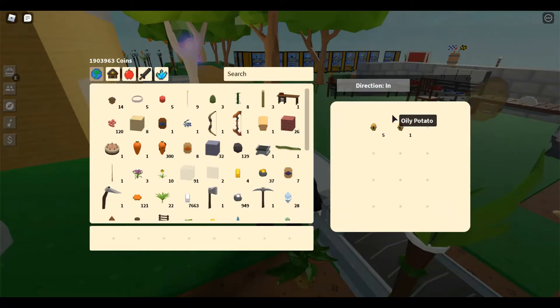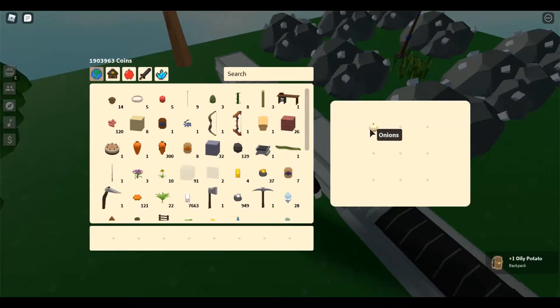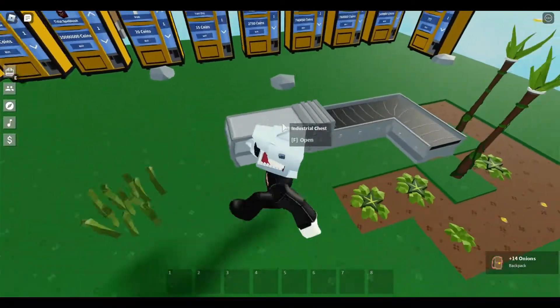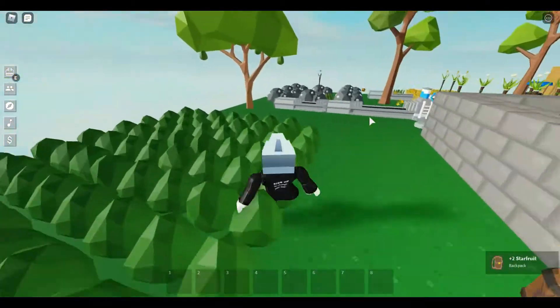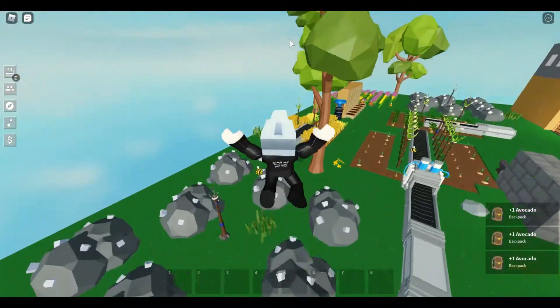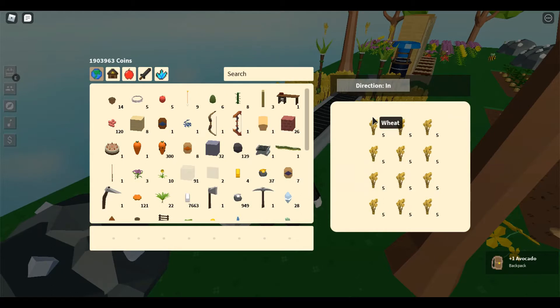Alright, I still have my potato farm. I upgraded my onion farm. I have a lot more berries now. Yes, I have a star fruit farm — it's not too good. I got a clay thingamabob. I got a wheat — a tiny wheat farm.